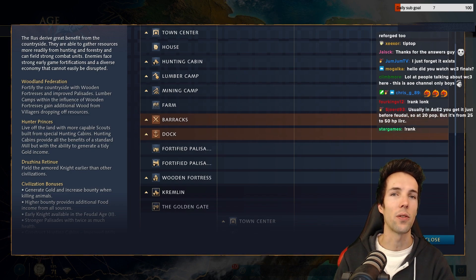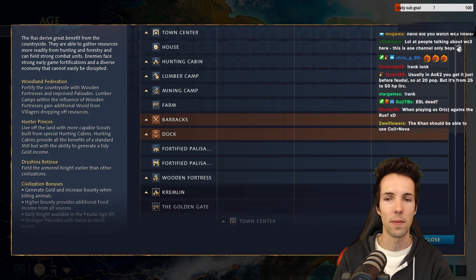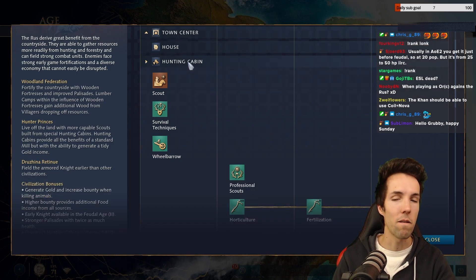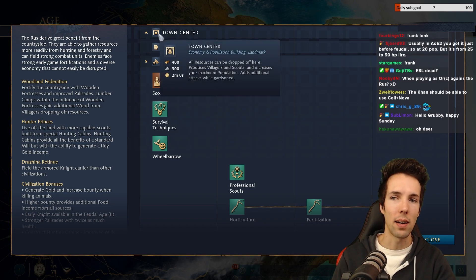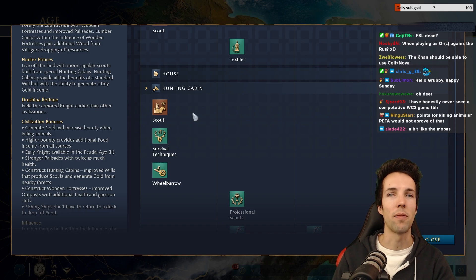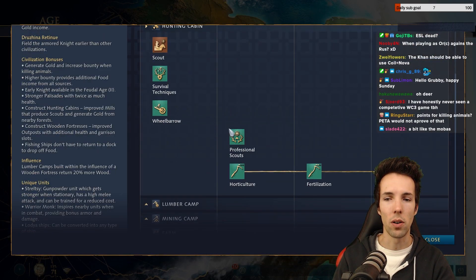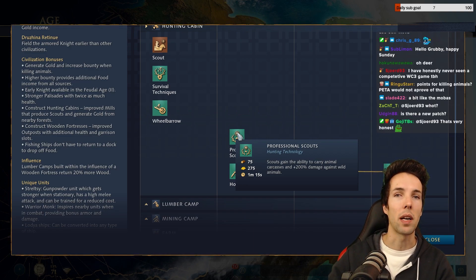Rus players will be sending their scouts to kill deer and wolves on the map. Smart counter-players will be doing the same thing to deny them their bonus. Rus can also simply make scouts from their hunting cabins — gold-generating, food drop-off buildings that can also produce scouts. Because they don't have to tie up their town center to make scouts, they can get a lot more scouts than other factions without sacrificing town center uptime for villager production. Rus has started to make use of the professional scouts upgrade — a 350-resource upgrade that allows them to one-shot deer.